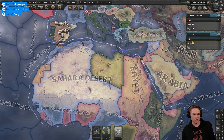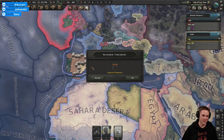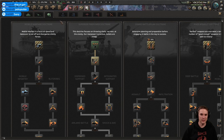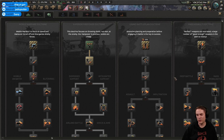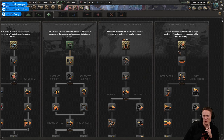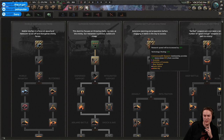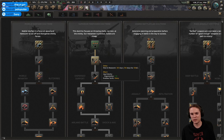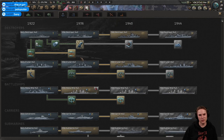There we go, that'll be a better way of doing it. For those who don't know, there are different army doctrines — and naval and air as well. You can only follow one tree. There's mass assault, probably modeled after China and Russia; grand battle plan which is what the British start with, a hangover from the First World War; mobile warfare like blitzkrieg; and superior firepower — just big guns and lots of them. I quite like that one.